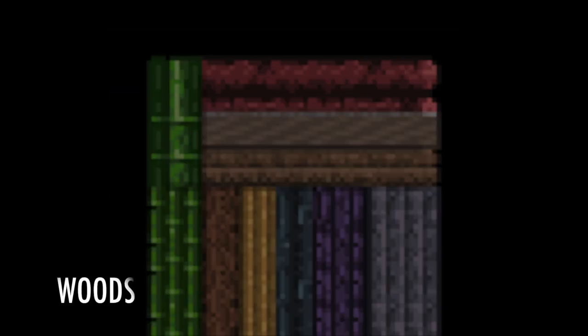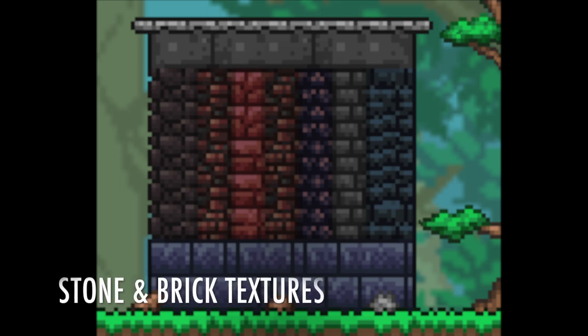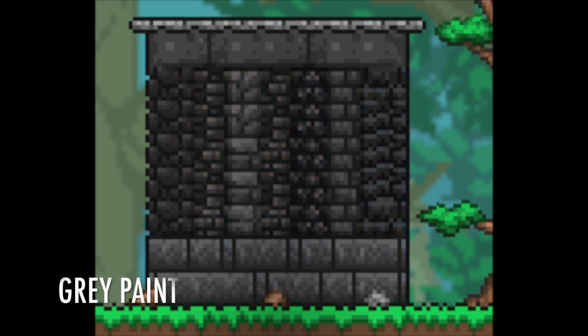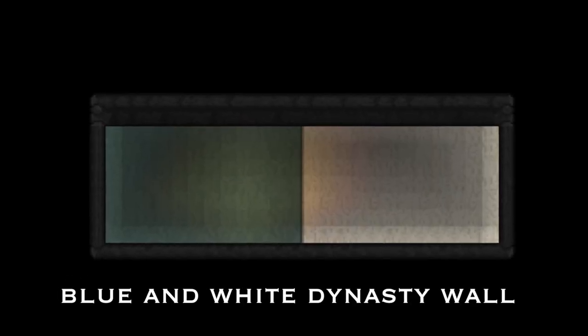If you don't know where to start, start with wood and stone textures. Wood comes in all different colours, but if you paint it all brown it can all blend together. Learning materials and how different paints affect them will allow you to design better rooms without having to look at other people's rooms for ideas.